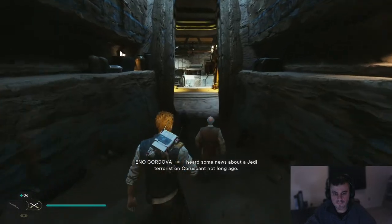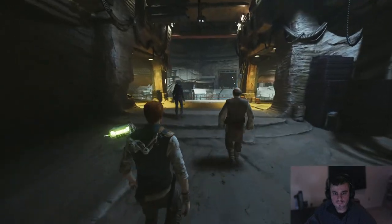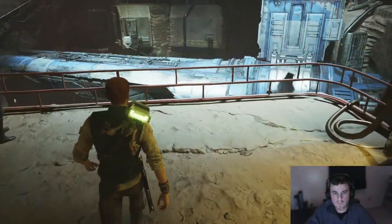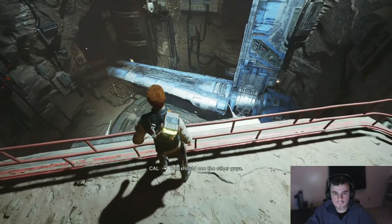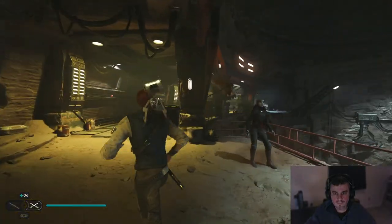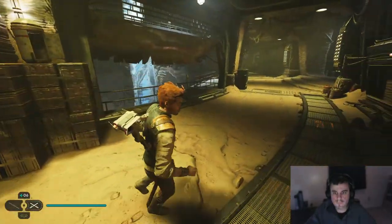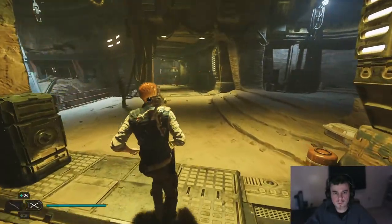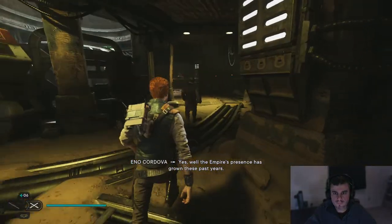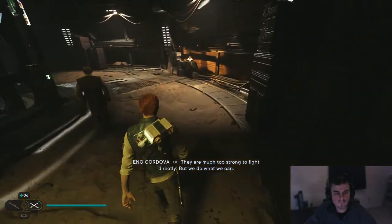In-game: 'I heard some news about a Jedi terrorist on Coruscant.' 'You were on Coruscant?' Well, look at that — Vantus looks like he's seeing one of these. We should see the other guys. The Archive is this way. Okay, I'm coming. This base is well hidden. 'Yes — the Empire's presence has grown these past years. They are much too strong to fight directly, but we do what we can.'